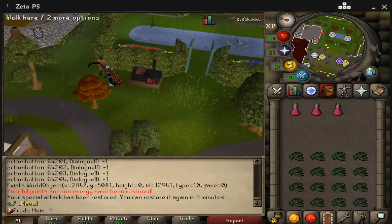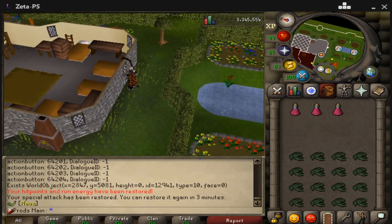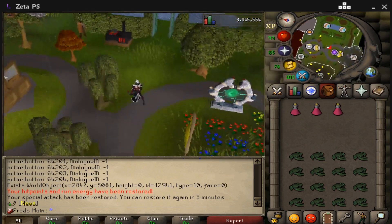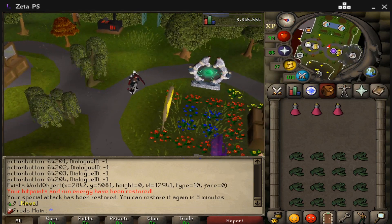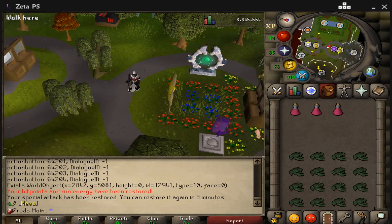I love how this place looks — there's a fountain, a bank, prayer right there, trees to train on, different portals, and a skilling zone. Again, you don't even have to donate to get here since money scrolls do drop from mystery boxes and a few other places. There's really no need to donate on this server at all if you don't want to, which I personally love about it. I haven't donated yet but I might just to help out the server a little bit.